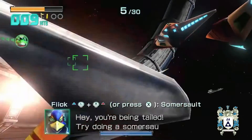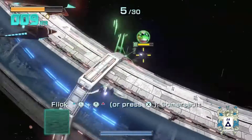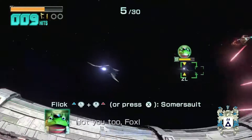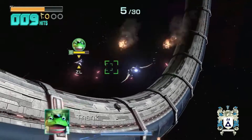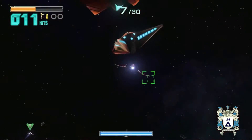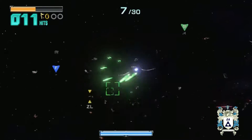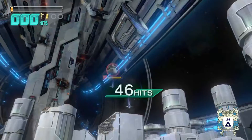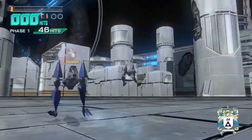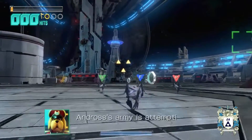Your Arwing can transform into the Walker, which looks like a chicken or some sort of bird. You can walk around, shoot at enemies, and glide a little in the air. You also have the Landmaster, which looks like a tank, and you can transform the Landmaster to fly for a certain amount of time.